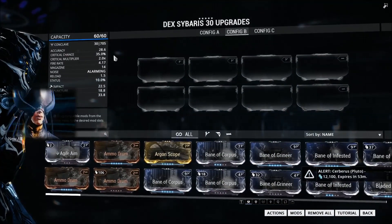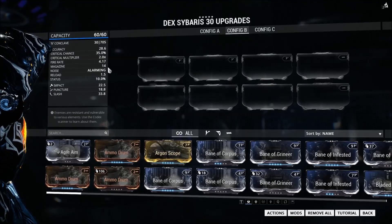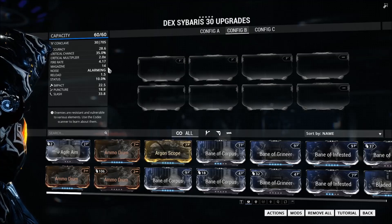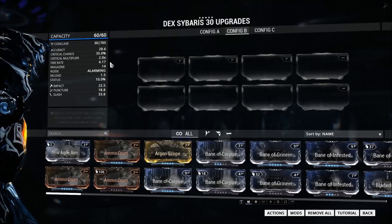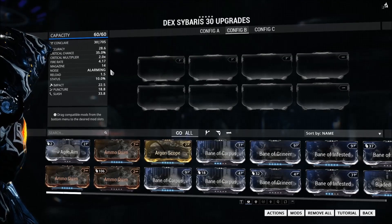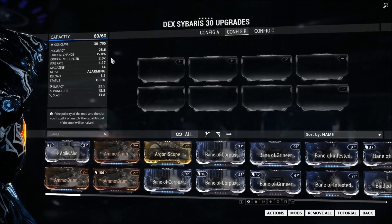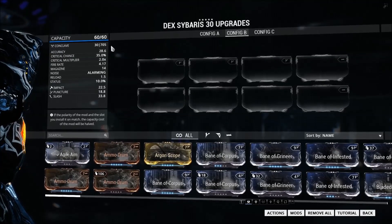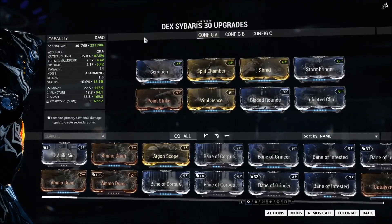It has a fantastic 35% crit chance, which is definitely worth building for. But apart from that, the weapon doesn't really have much. It's very accurate and has a decent-sized magazine for a burst fire weapon. The fire rate is also very fast for a burst fire weapon, meaning the two shots in the burst go off nearly simultaneously — which is delightful. As far as stats go, it isn't anything particularly interesting, but we can build it to be.